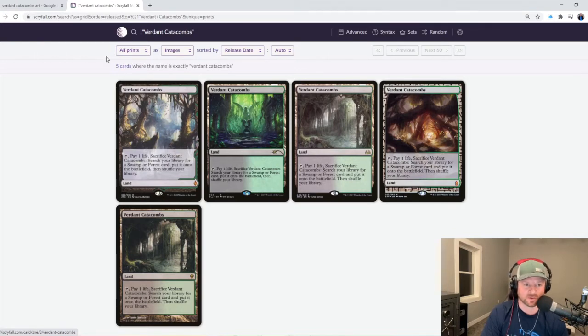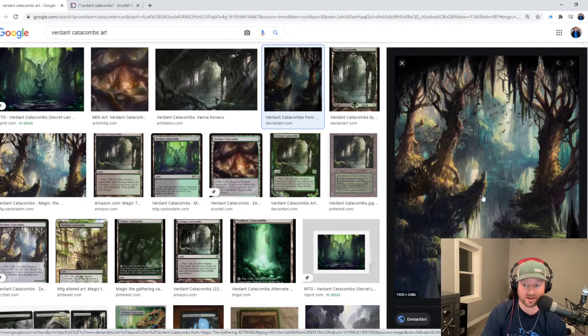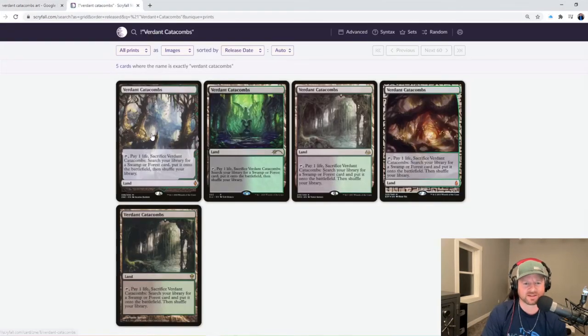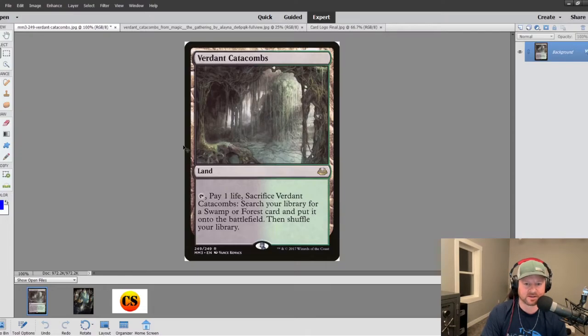What really stuck out to me is actually the new Expedition one. I really like the way this one looked, and I found a pretty sweet-looking one. The colors and everything are pretty vibrant. Compared to others, it's a little brighter than I'd like — kind of blown out. But I got this art in pretty good, high quality. So that's going to work out perfect. Let's jump right into this.